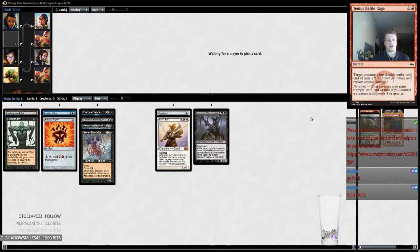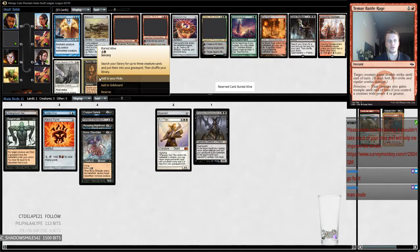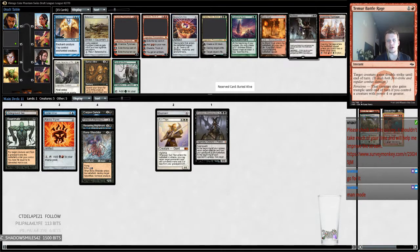We want to open up like fast mana. Options here are Control Magic, Batter Skull, Verasca, Awakening Zone, Metamorph, Buried Alive. Buried Alive seems like what we want to do. We don't need any of the Chandras. Dark Petition might wheel and that might be interesting in our deck. I think we just want the Buried Alive.